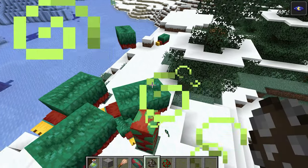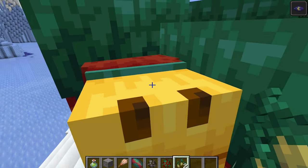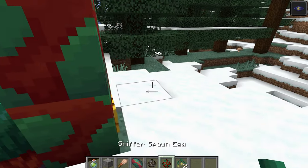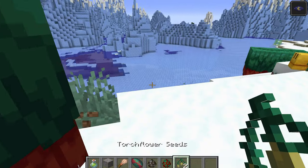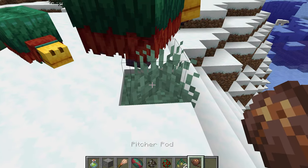Just plant one in front of us. You can dig up these seeds with a sniffer egg — and you can dig up the ground. Now we got the torchflower seeds, which can be planted, and there's another one which is a pitcher pod.